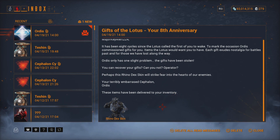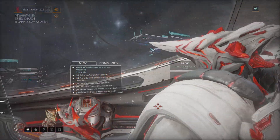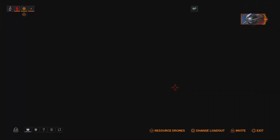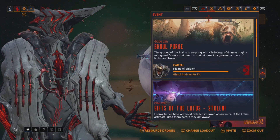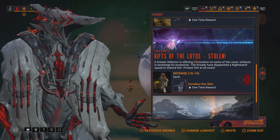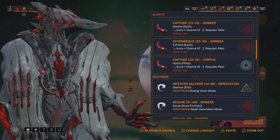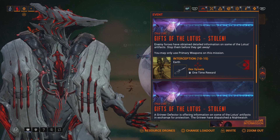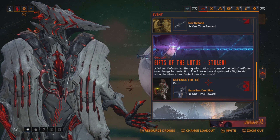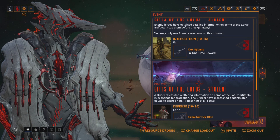You should have received an email about the new Rhino Dex skin. The eight-year anniversary is now live. If you go to 'Gift of the Lotus,' you can see what's available right now. There's the Dexivirus and the Excalibur Dex skin — and that's all that's showing. I'm not really understanding where the rest of the items are.